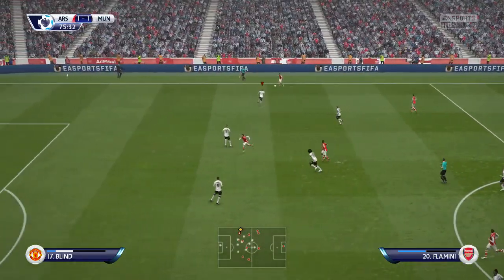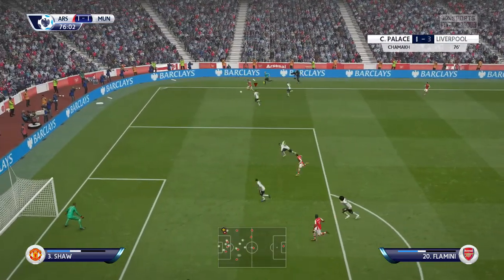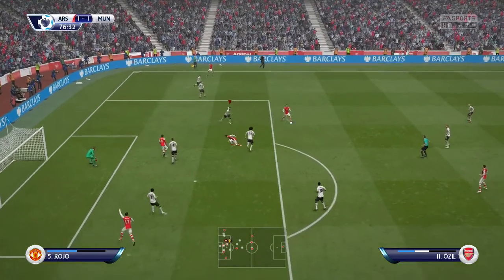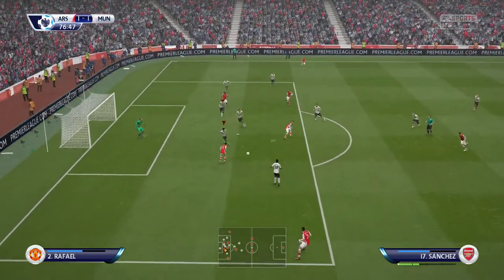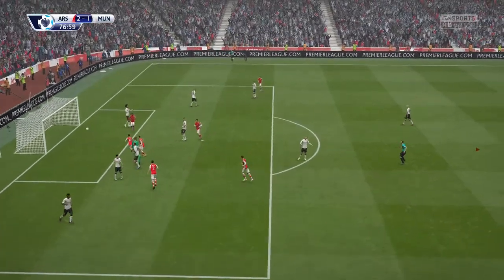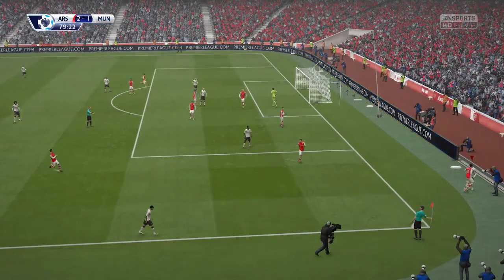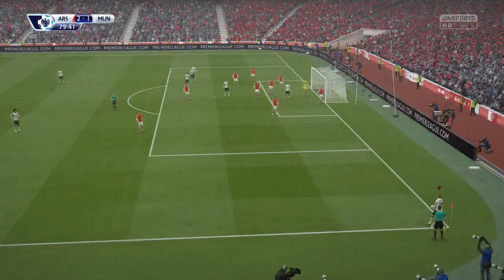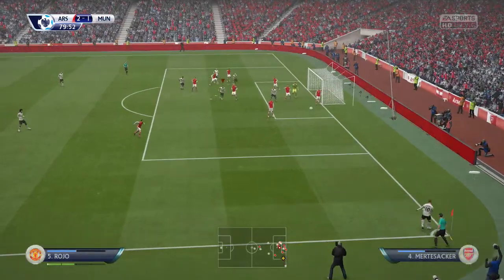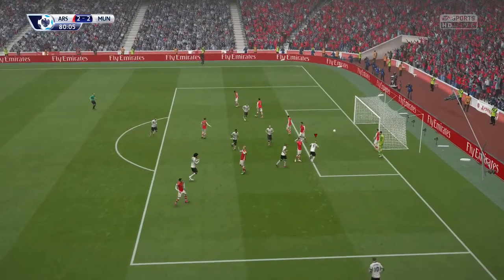Coming into the 75th minute, Flamini is down on the right-hand side, passes it back inside to Ozil. Ozil is on the ball, passes it to Sanchez, and Sanchez puts it into the back of the net past Avendaya. But coming from that, we do get a corner kick from Rooney in the 79th minute. Rooney whips it in looking for Rojo's head, and he finds Rojo's head — Rojo gets another corner-headed goal.